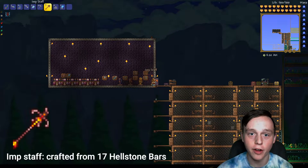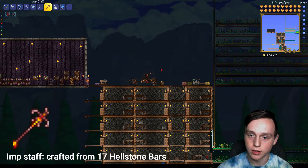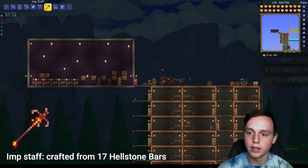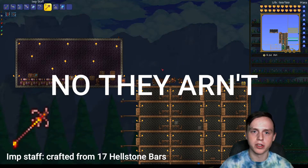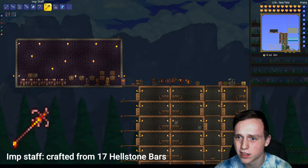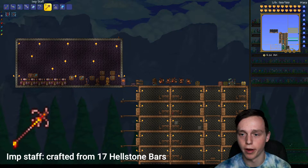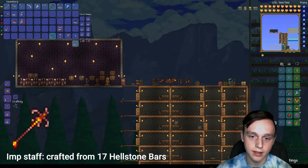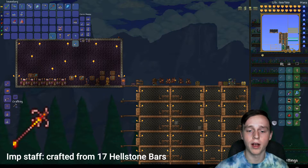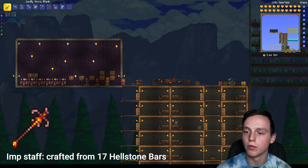I have an honorable mention of the Imp Staff. This is what I personally used pre-hard mode — it summons a couple of these dudes, which are pretty nice. I used them to fight the Wall of Flesh. It's crafted from Hellstone Bars — not from Underworld chests like I initially thought. Hellstone Bars come from Hellstone, which you get from the Underworld, combined with Obsidian. That's a lot of great pre-Wall of Flesh gear anyway — so that's my honorable mention.